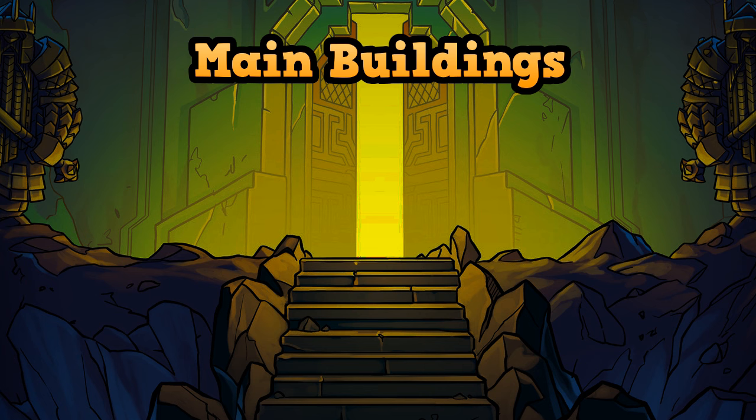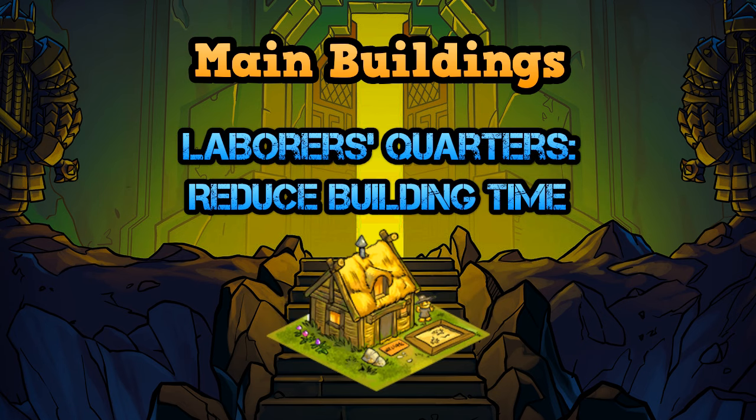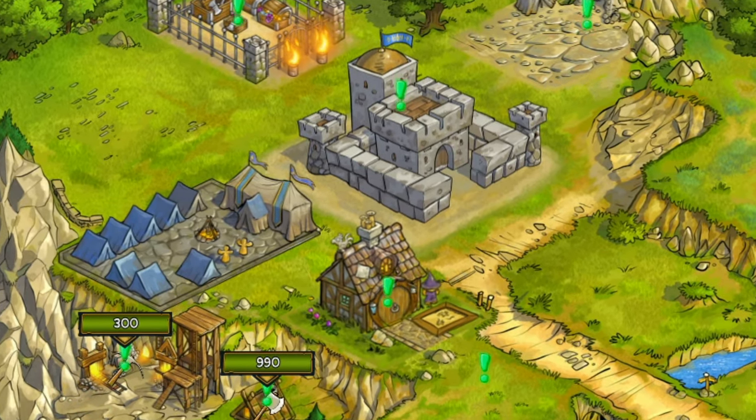When it comes to upgrading buildings in your fortress, you should always put the focus on two main buildings. Number one is the fortress itself, as it increases the maximum level of all other buildings. Number two is the laborer's quarters — it is the second main building because it reduces the time needed to upgrade other buildings. You should always upgrade these two buildings at the same speed.